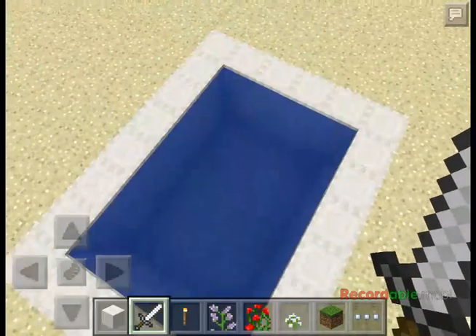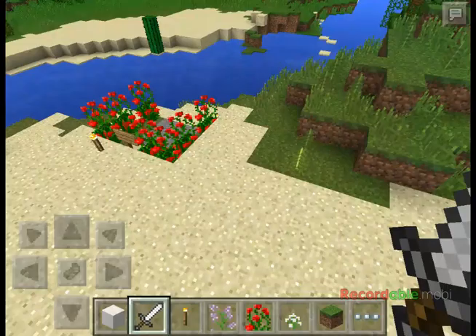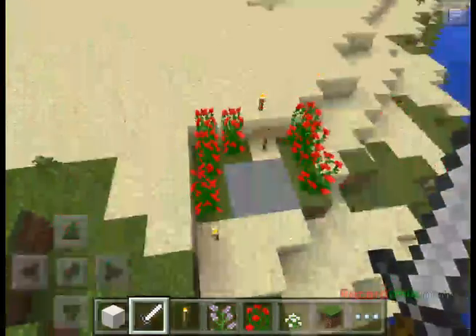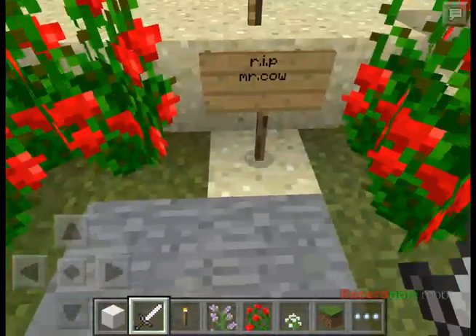Right here we got a pool, and over here, Mr. Cow's grave. He died of a cactus right in this very spot.